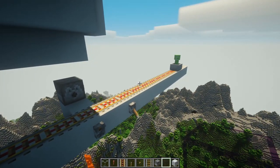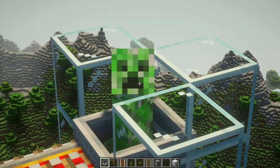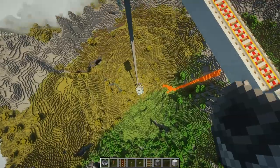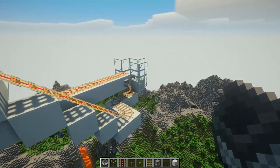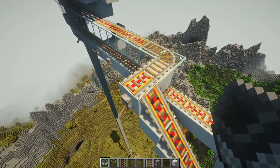Boom. Excellent. Now we've got a creeper in position. He can get turned into a charged creeper. I just need to get the charged creeper all the way back down there, and we need to be able to recycle that mine cart.